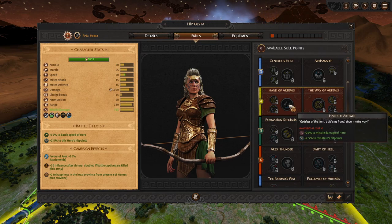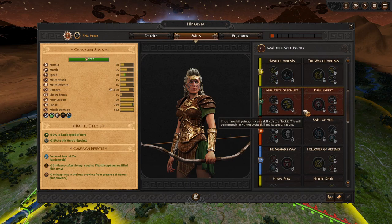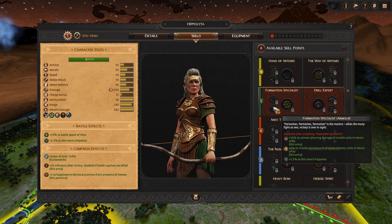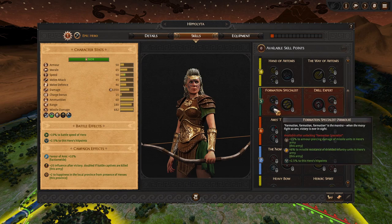Even if you do use all your ammo, you have pretty good melee attack stats as well. Moving on: formation specialists or drill experts. Formation specialists will boost all the ammo of missile units in your army plus some missile resistance. That can be further increased for more attack speed, increased reload speed, and more missile resistance — or it can increase armor piercing damage of your missile units while giving slightly less missile resistance. This goes along the line of boosting your archers. A very good choice in my opinion.